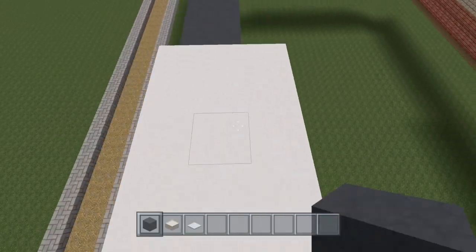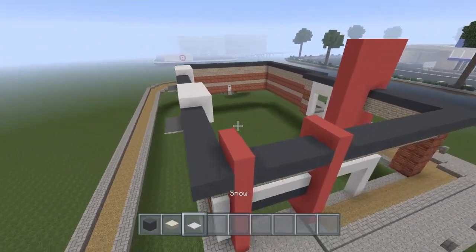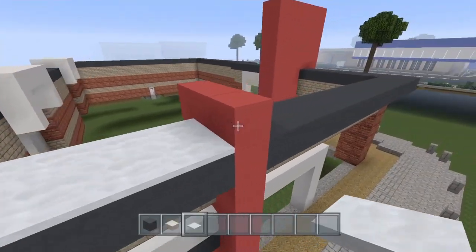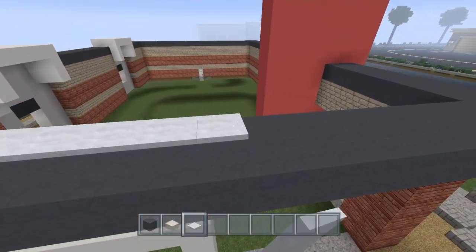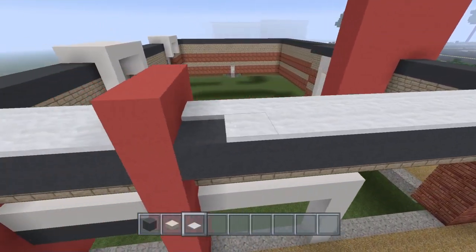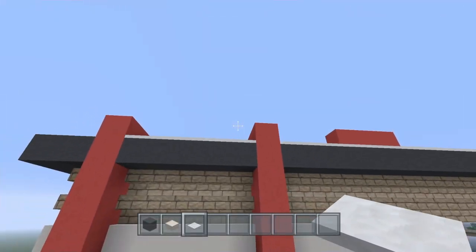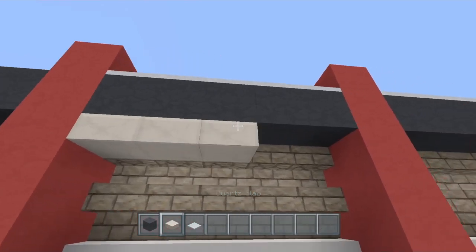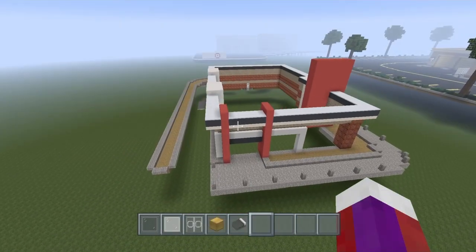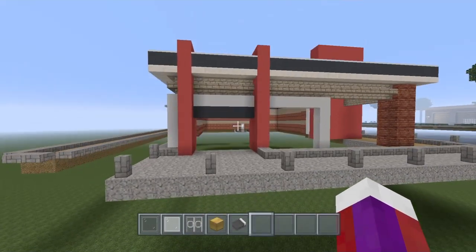Once you've got this all around, two blocks wide just like this, on top of all of your black concrete that we just placed you're going to place this snow — only one layer. Go ahead and place that on top of all the black concrete. Up under, you're going to place the quartz slab like this. Go ahead and do that all the way around.